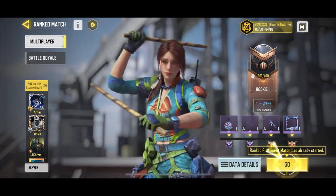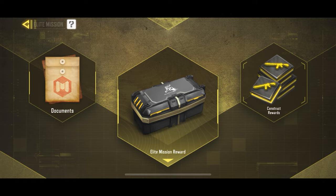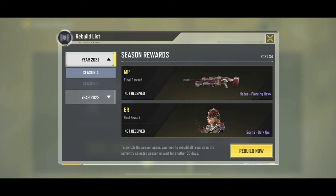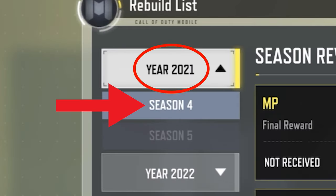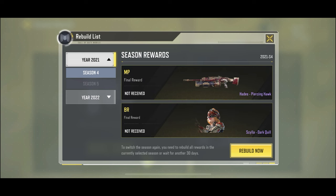Now let's talk about the second way of unlocking a free Karambit, which is going to give you an awesome epic variant. For the second method, you'll need to go to the rank section of the game. Then click on this tab right here and it'll bring you over here. Now click on the option on the right that says construct rewards and you'll see something like this. From here, click on go and it's going to open the rebuild list. This part is extremely important, so listen very carefully. You have to go to the year 2021 and make sure that season 4 is selected. If you mess this up, you're going to have to wait 30 days again to get the Karambit.